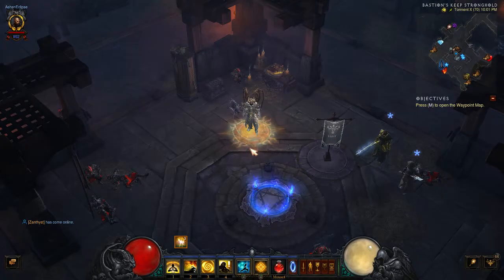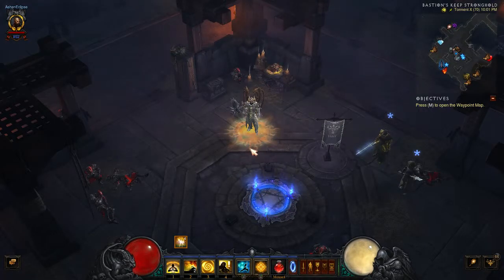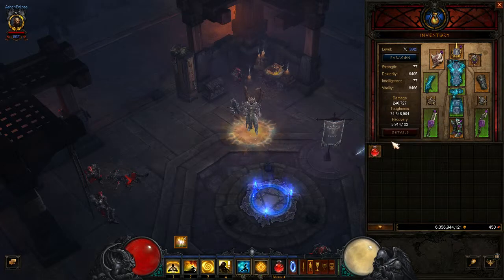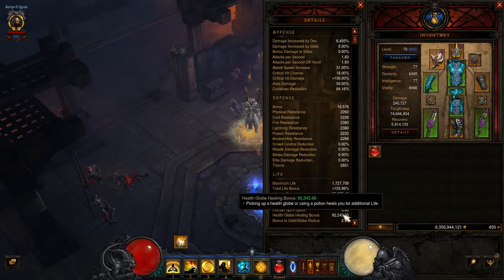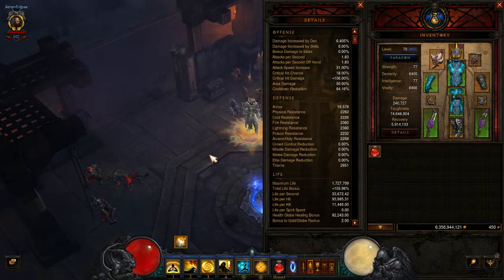Honestly, there were some things that I was doing wrong with my build. I would say the most major thing is that one of the primary things this build is based off of is your healing, or your health globe healing bonus. And mine is only at 90k. Technically, my health globe healing bonus should be more around 120 or 140k, but it's just not, because I haven't gotten the right gear yet.